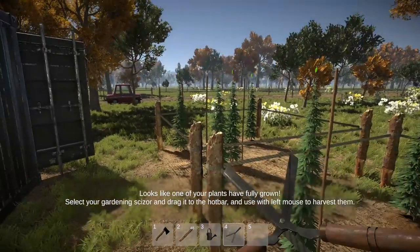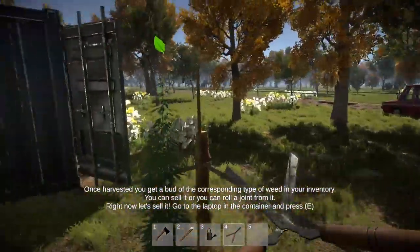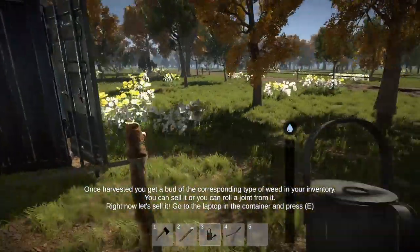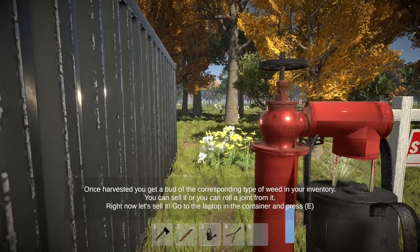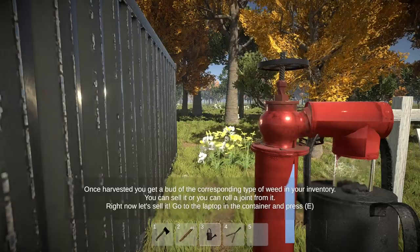Gardening scissors — you're ready to go. These ones are ready, and so are you. Those guys aren't ready yet. Let's go and fill up our watering can while we're waiting. Once you've harvested, you can get a bud of the corresponding type of weed in your inventory. You can sell it or you can roll a joint from it. It wants us to sell it, which we will. We'll just go and harvest the rest of these first.